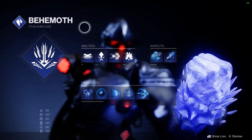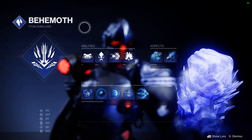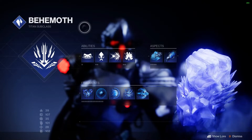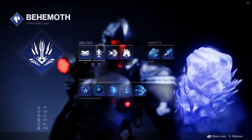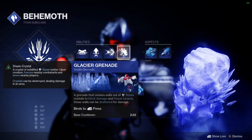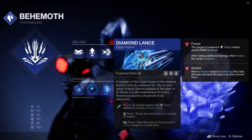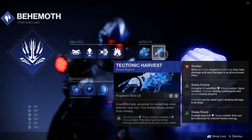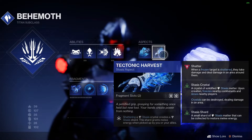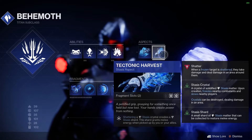Getting into the actual subclass — this is where it gets a bit dicey. You can switch this up a lot; there are a lot of customizable options here. We do want Glacial Grenades because we need to destroy stasis crystals to make shards. Pairing with Tectonic Harvest — shattering a stasis crystal gives a shard, so you will need this in the build 100%. This will also give you melee energy. I like the movement on the melee a lot, so I've also gone for 100 Strength.